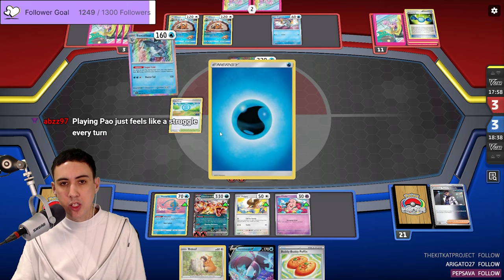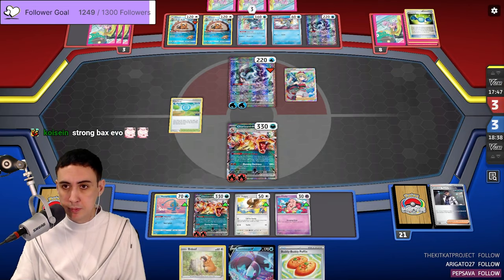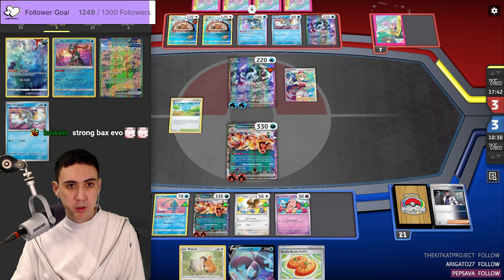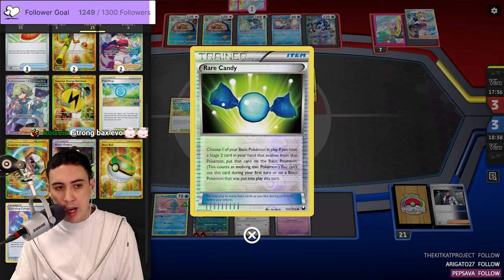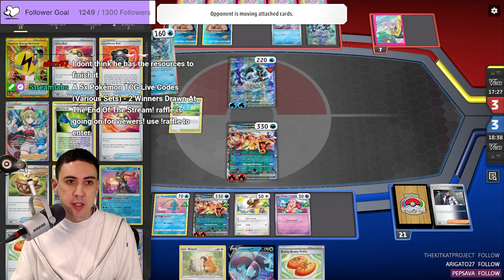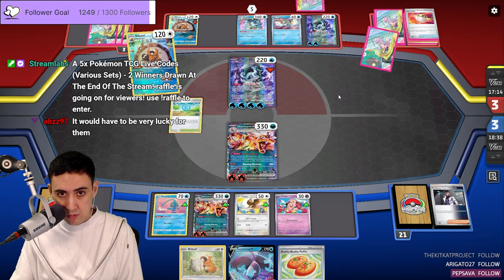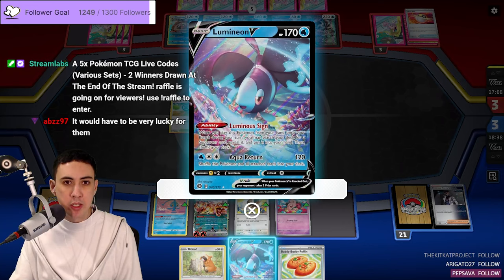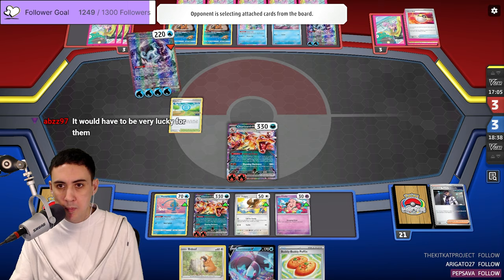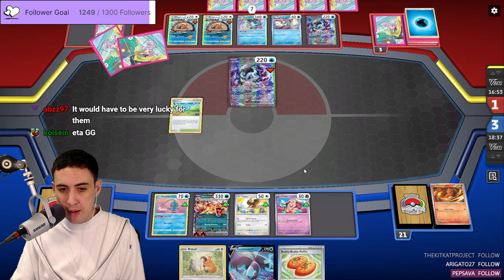If they take this KO and use up all their energy to do it, and I go Lumineon, Arven for Counter Catcher, we could just knock out the Baxcalibur. Because they've used two rods and three Rare Candy — so if they're out of candies, it's GG. If they attach a ton of energy this turn they can hedge against that, but otherwise I think the plan is knock out Baxcalibur. I think they're going to try and over-attach and play towards knocking out Lumineon or something for the win. As long as we have Counter Catcher and Arven in deck, I think they lose.